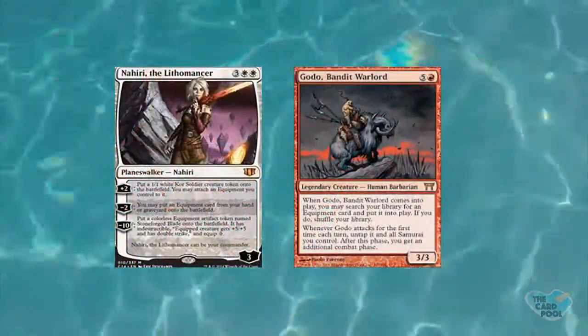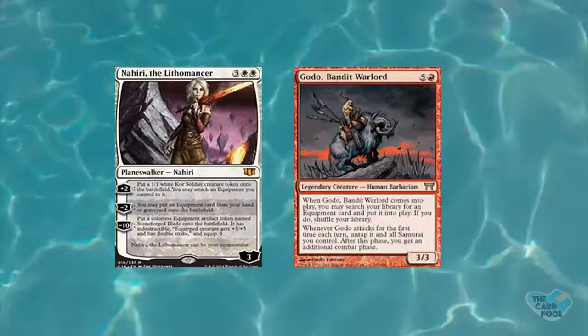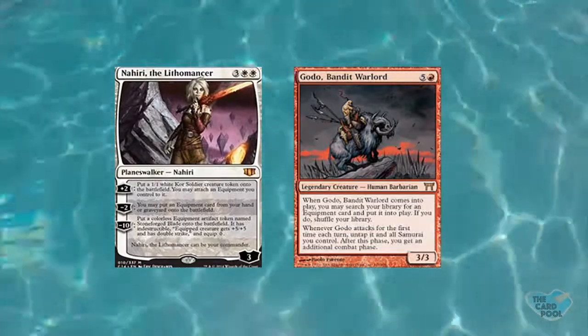I'll admit it's very costly — six to play and six to equip is really difficult — but that plus six, plus six is an awesome stat boost, and destroying any permanent is on par with Beast Within. This works in a variety of decks. In Commander, you could put it on Nahiri the Lithomancer, or it works in any Voltron strategy. Inherently, getting rid of things your color can't remove is always valuable, and since it's an artifact, it goes in every deck and gives all colors permanent removal.